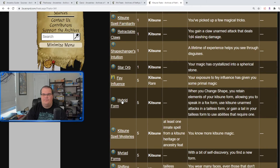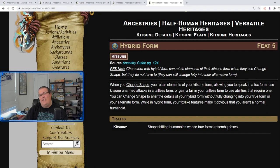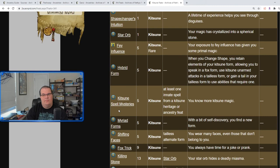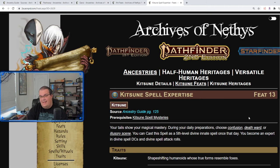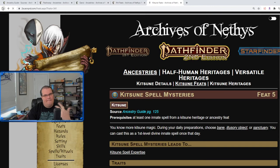Hybrid Form: when you change your shape you can retain elements of your Kitsune form — either allowing you to speak when you're a fox, or allowing you to use your Kitsune attacks when you're in human form. Kitsune Spell Mysteries: you can choose either Bane, Illusionary Object, or Sanctuary, and this leads to Kitsune Spell Expertise, allowing you to choose either Confusion, Death Ward, or Illusionary Scene. So there's a lot of illusion-type magic that we see with the Kitsune.